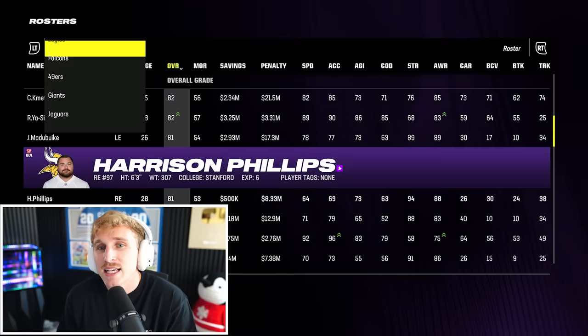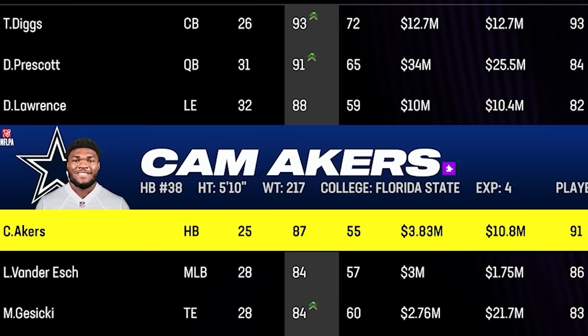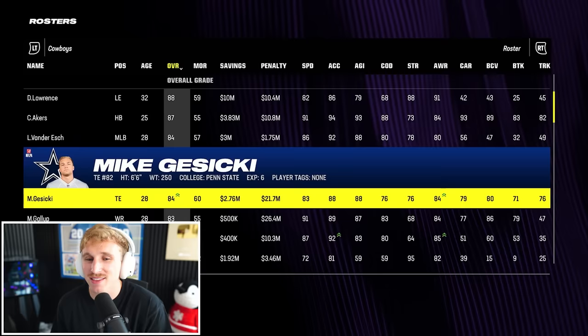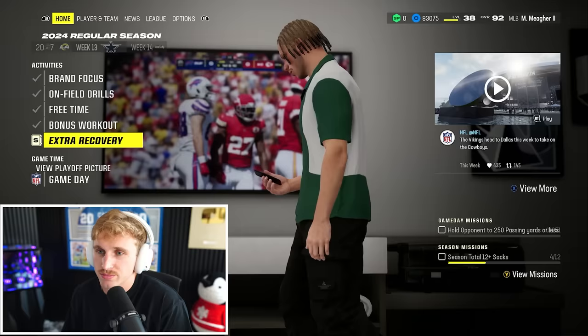The Cowboys have a few switch-ups too. They still have Micah Parsons, Zach Martin, CeeDee Lamb, Trayvon Diggs, but now they've got Cam Akers at halfback, Micah Sicki, and Chandler Jones — really don't want him getting ahold of me. We can get plus-three agility on our extra workout, which is huge. Extra recovery, plus-one speed. Hot tub time machine, baby.